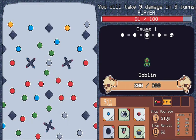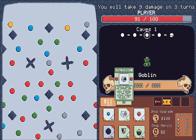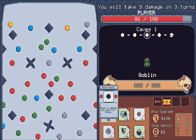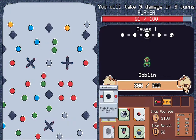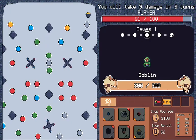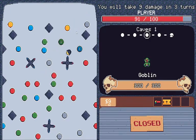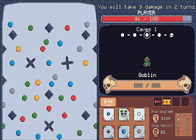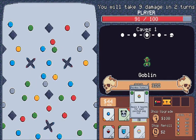I'd rather level up. What can I do here? Two damage per peg hit. Are my pegs still broken? I think they might be. Three, four, five, six... 35. Not too good, not too bad.